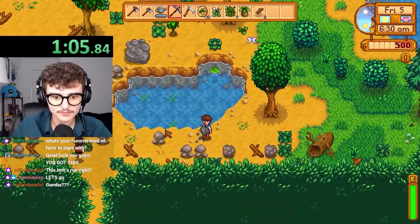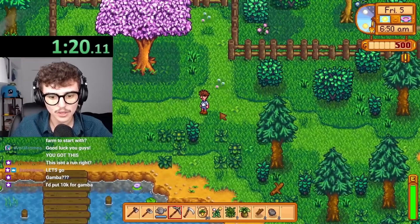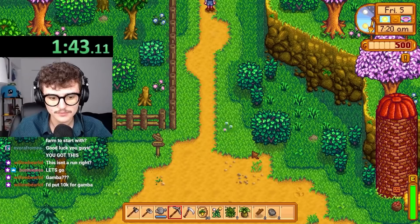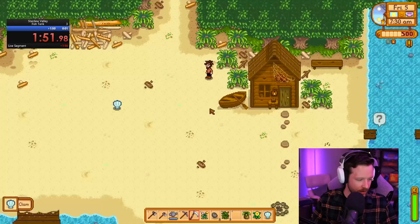I have two of the forages — dandelion and radish. I have a daffodil now. All we need is leek, and I have to go trigger the community center cutscene at nine, right? Yes, we can do that today. Oh, I didn't read my mail — that's fine, because there's some good forage here. I got three of the crab pot bundle.